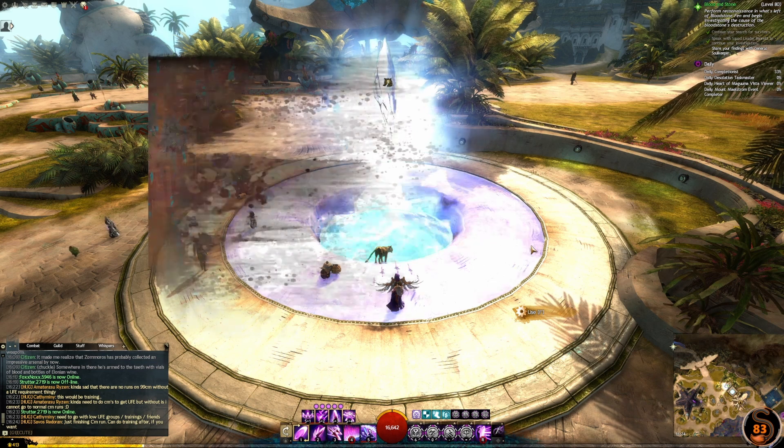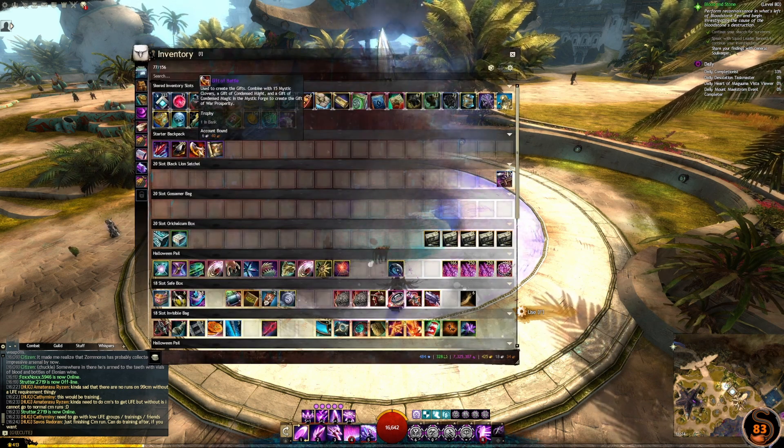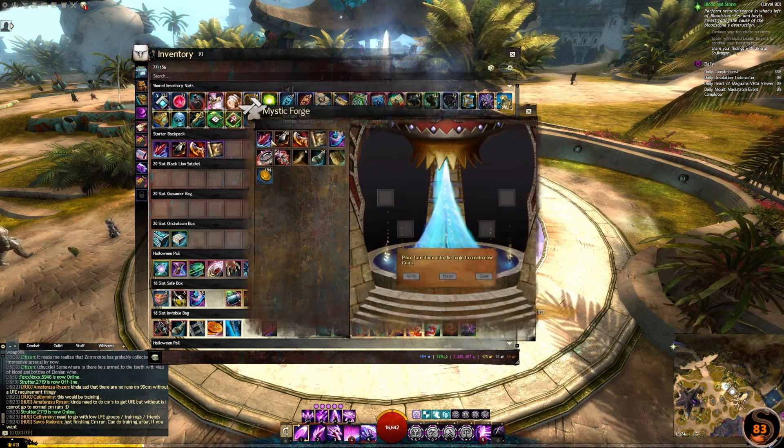To get your gift of mastery you just have to combine the bloodstone shard, 250 obsidian shards, your gift of battle, and your gift of exploration in the mystic forge.